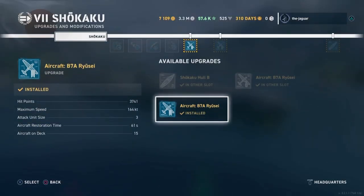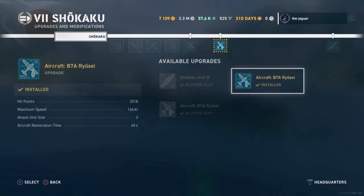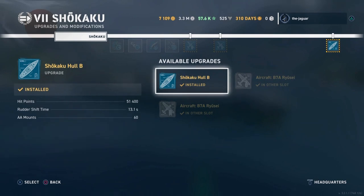For the remaining upgrades, I have the aircraft torpedo bomber upgrade, which increases the attack unit size to 3. Restoration time is 61 seconds with 15 aircraft on deck. If you don't select these aircraft upgrades, you get an attack unit size of 2 and only 10 aircraft on deck — so you definitely want to do this. I also have the dive bombers selected for the second slot. The final slot is the Shikaku Hull B, which increases survivability hit points up to 51,400.